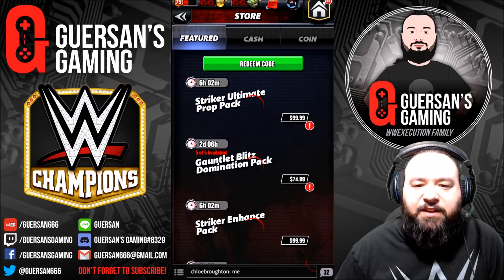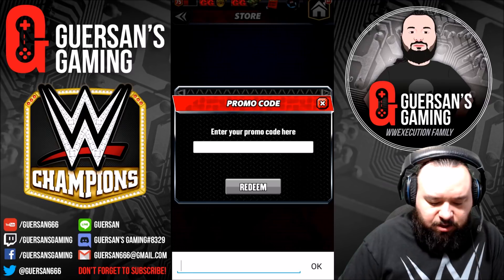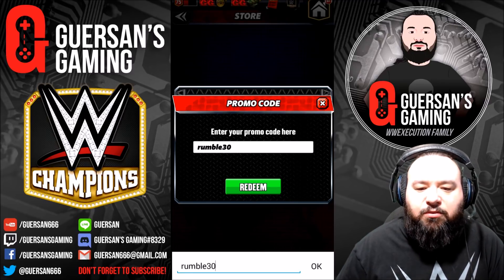I don't even know what you actually get with it — I'm guessing it's probably Shawn, but we'll see. The code is Rumble30.